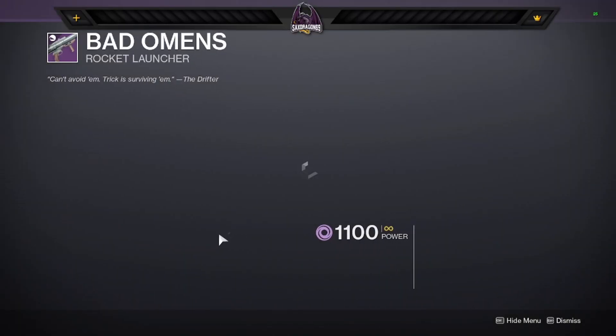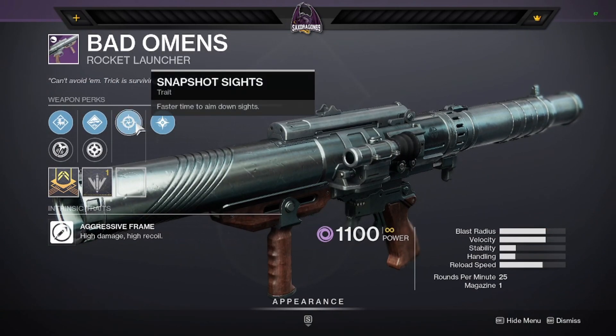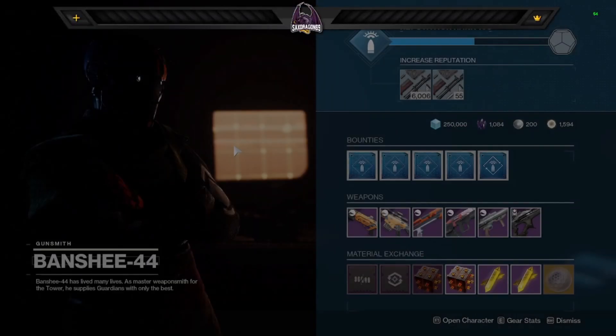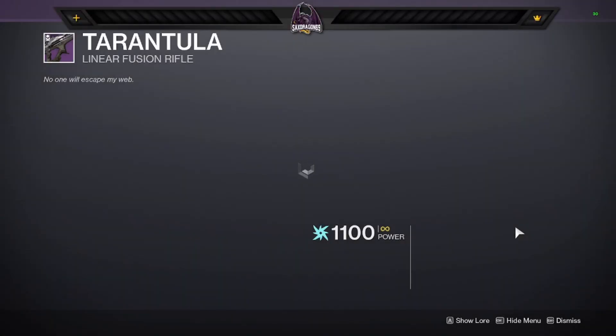Bad Omens — well, it's called bad omens 'cause it's bad. It has cluster bombs — if you just want a cluster bomb rocket, there you go, but I'm sure there's plenty of better options. And you have a Tarantula.